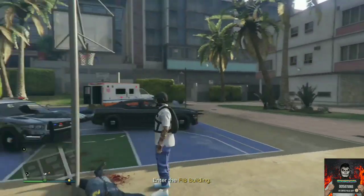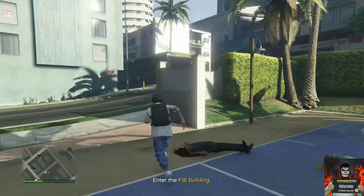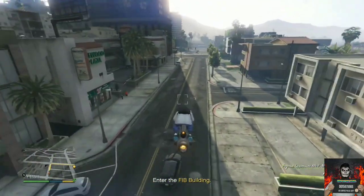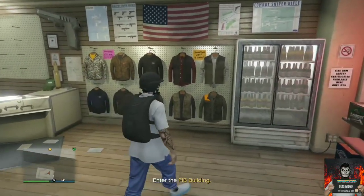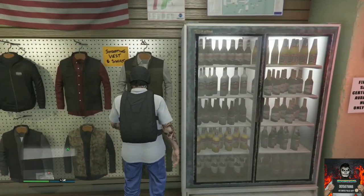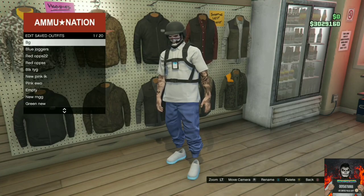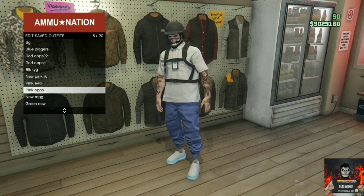Make your way over to the nearest ammunition store, go inside, and make your way over to where the jackets are on the wall. Save this as an outfit. The cool thing about the FIB badge is it sticks forever — you don't have to worry about it disappearing at all.